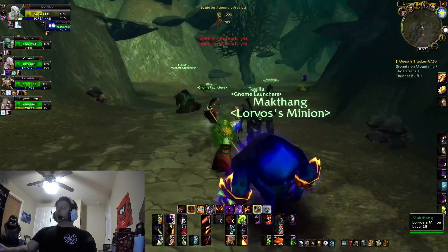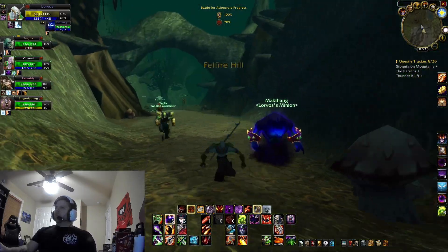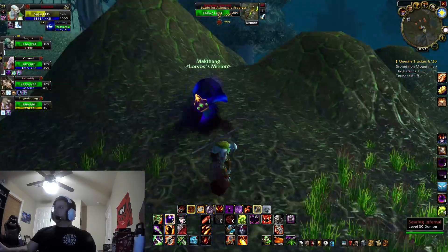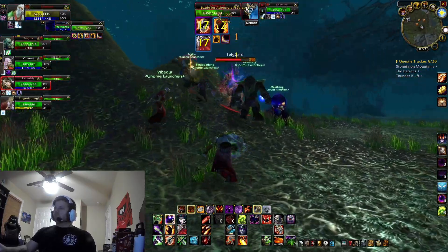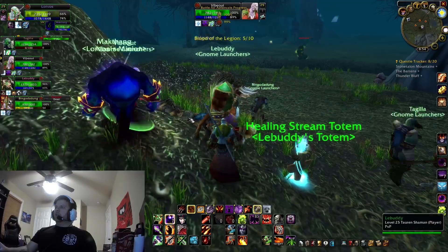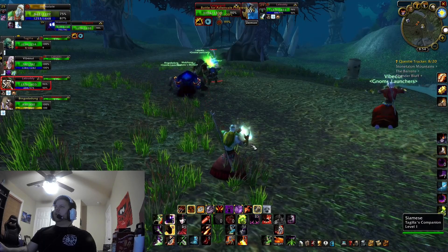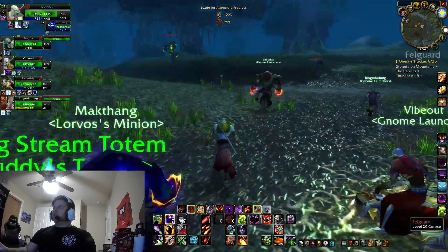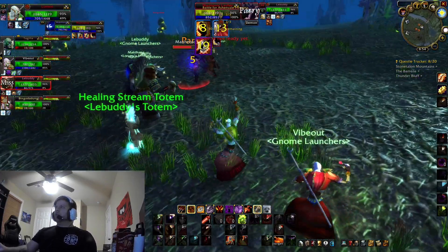He will need you to collect 10 Bloods of the Legion. This will be in the southeast of Ashenvale, pretty much where all those demons are. You'll be able to kill Fell Lords, Dread Guards, Infernals, Fell Guards, and Succubuses to get the Bloods of the Legion. You will need 10 of them. The drop rate seems pretty good — I killed about 16 or 17 and got all 10 that I needed, so not too bad.